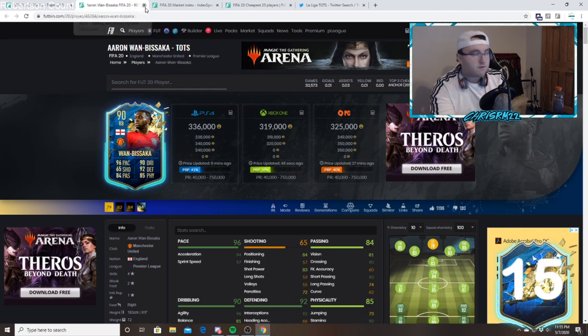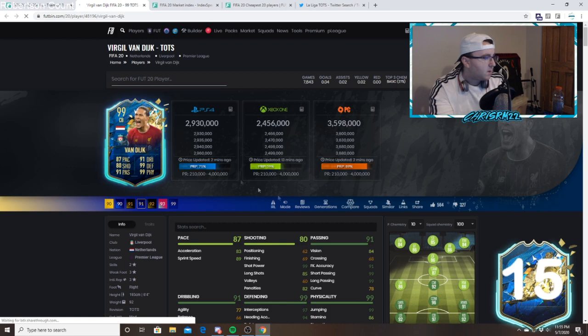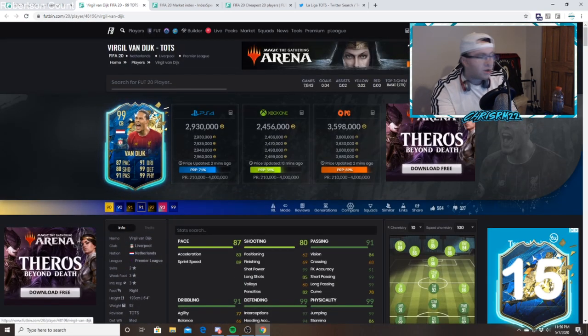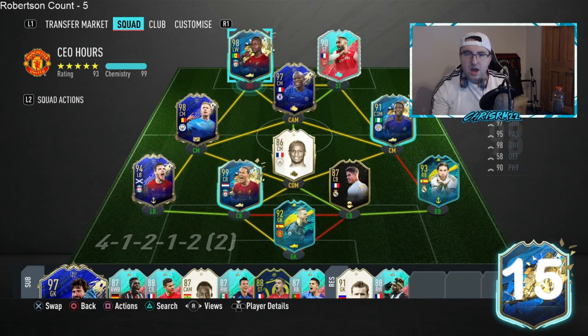Buying at rewards is a very very good way to make coins, especially for out-of-pack investments. I expect these cards to keep rising over the next couple of days. Van Dyke had one of the biggest rises today — he's 293 right now but was at 269 and went almost to 3 million. I actually packed a Virgil van Dyke today in my Team of the Season upgrade packs, and we also packed Sadio Mane.